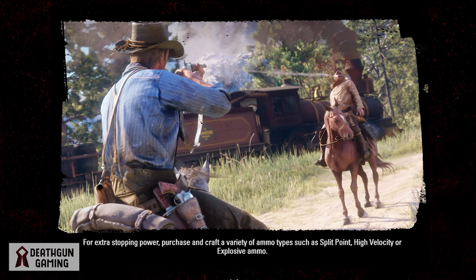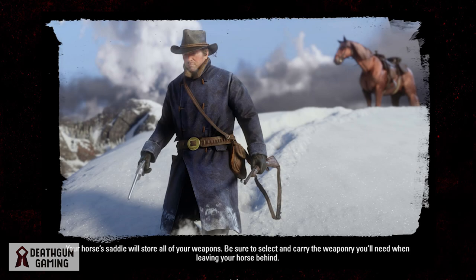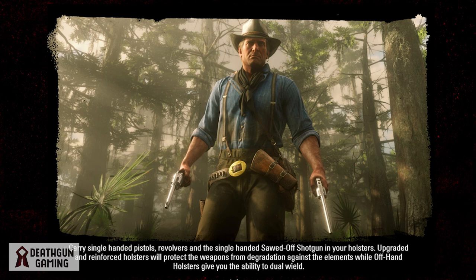Your horse's saddle will store all of your weapons. Be sure to select and carry the weaponry you'll need when leaving your horse behind — unlike other games, you can't just pull a rocket launcher out of your pocket. You pick the weapons you're going to use on your mission and take them with you. Carry single-handed pistols, revolvers, and the sawed-off shotgun in your holster. Upgraded and reinforced holsters will protect weapons from degrading against the elements, while offhand holsters give you the ability to dual wield.